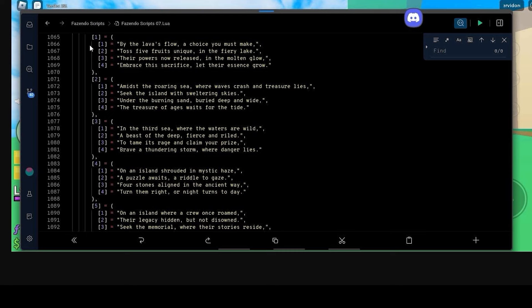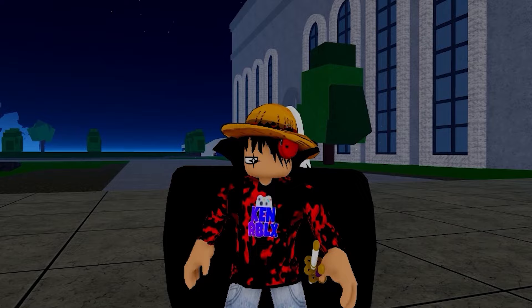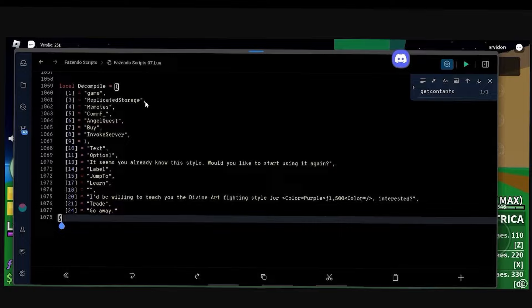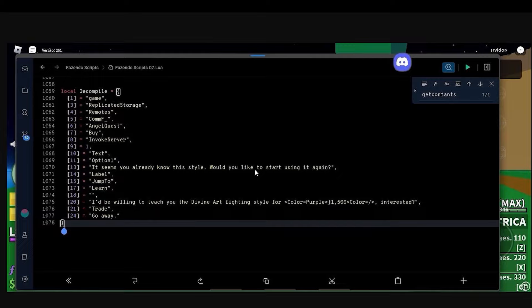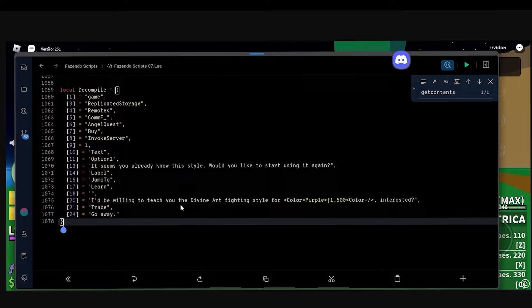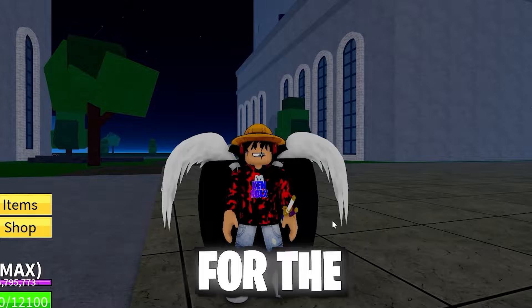There are five slides total for this quest. What the flip is going to happen in this dragon fruit rework update? From the decompiled game replicated storage, there's a 'remorse core map angel quest' text that reads: 'It seems you already know the style — would you like to start using it again?' And another line says: 'I would be willing to teach you the divine art fighting style for 1500 fragments — interested?' So we'll be able to get the fighting style for 1500 fragments.